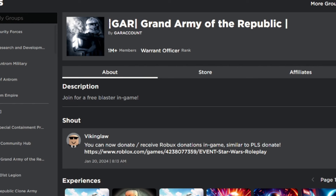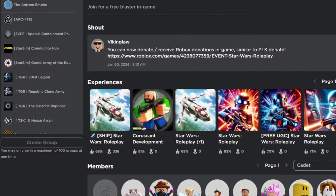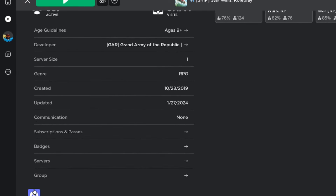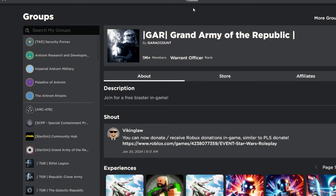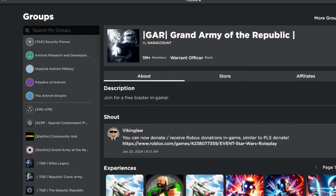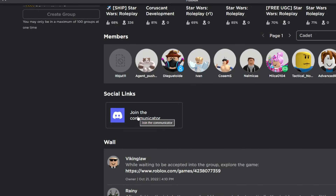The only way you can join a division is by joining the Discord server. You can do this in multiple ways: you can go to the social links section on the group page, or go to the game page and scroll all the way down to find the Discord icon. The important thing is your account must be 13+ and you must be 13 or older in real life, because that is the minimum age requirement to be on Discord.